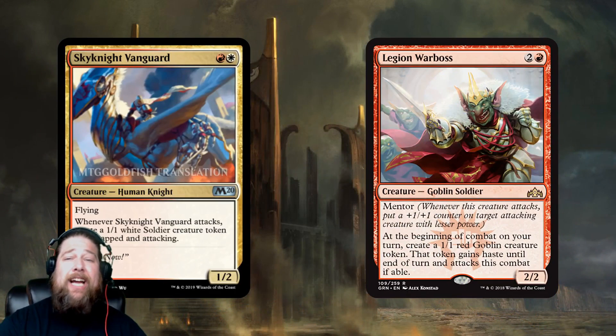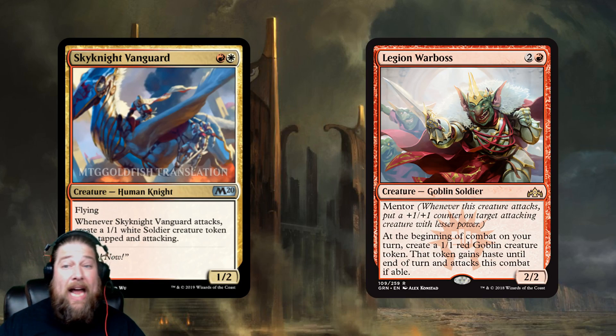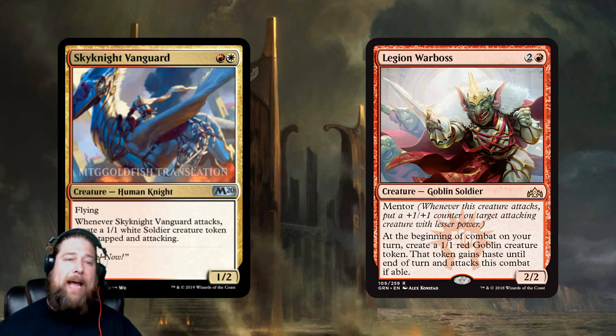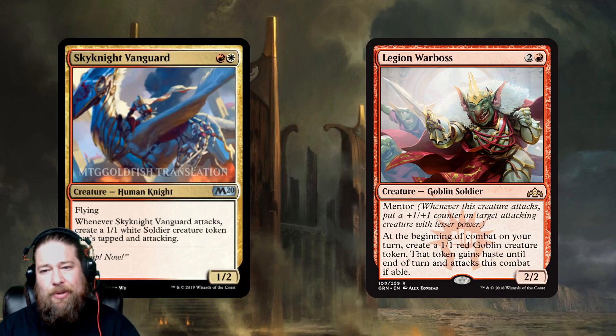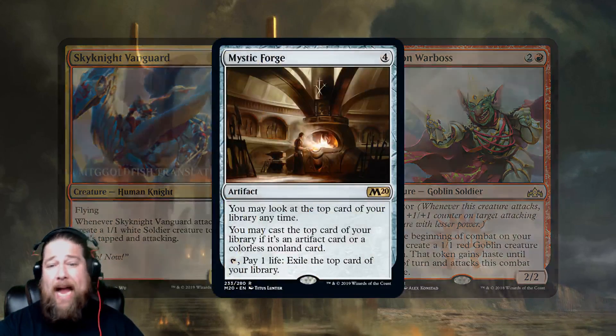We also got Sky Knight Vanguard — basically an uncommon two-mana Legion Warboss. When it attacks, you create a one-one tapped and attacking Soldier. It has flying so it can get in easily. It feels like a card that can spiral out of control in the right matchup, but if your opponent has a blocker you just suicide that Soldier into the blocker every turn and it doesn't do much.